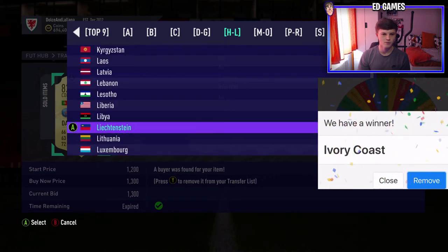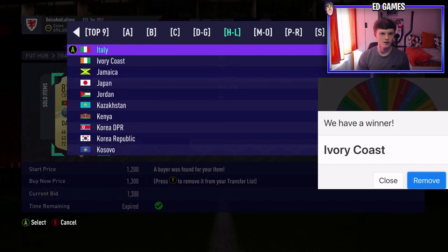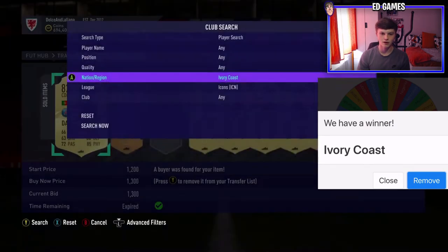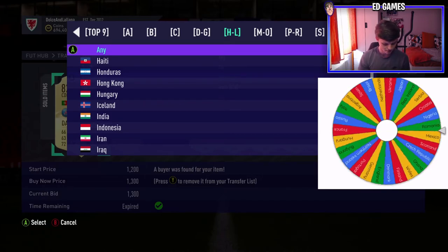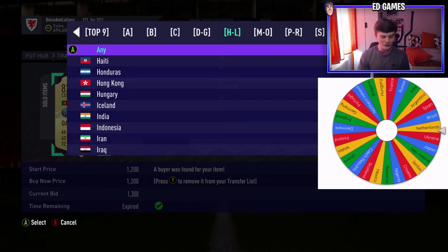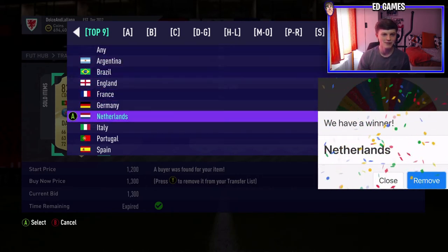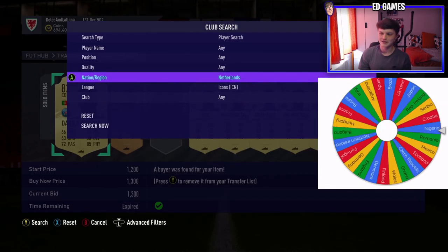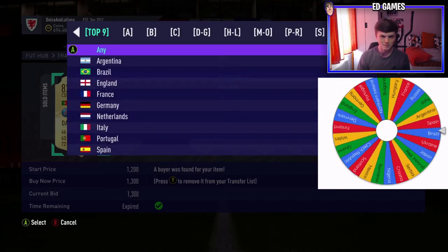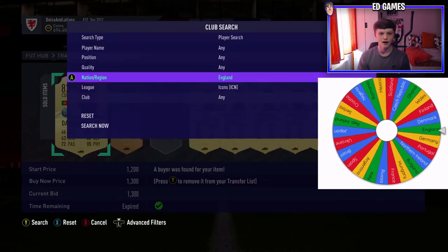Ghana/Ivory Coast — it's going to be Ivory Coast, so that's Drogba obviously. I'm not sure if prime would be better... it's not him either. Who's next? Netherlands already — this is dangerous, this could be Cruyff or Van Basten. Oh, it's not either of those two big boys but at least it wasn't someone bad from there.